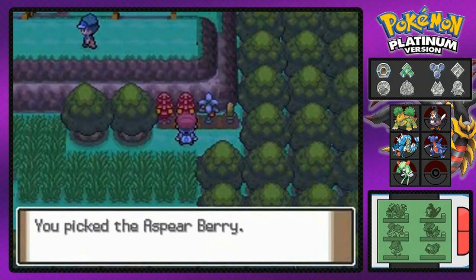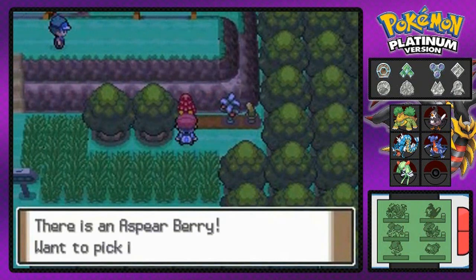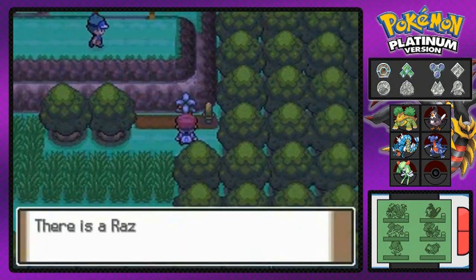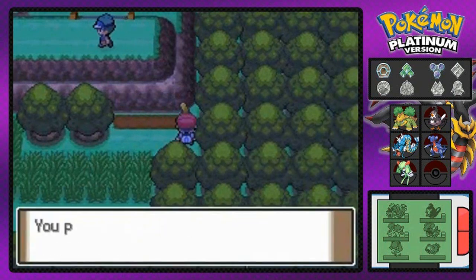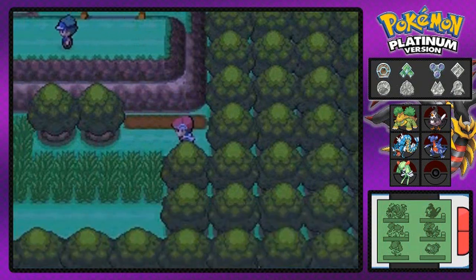We're gonna be grabbing a few berries here and there — like Aspear berries, Nanab berries, Babiri berries, Rabuta berries. I like saying the berry names because they're so fun. And there's the Razz berry — a little bit of a pun right there. And what is this one? Oh yes, the Pecha berry. I like saying that — Pecha, that's a fun word.